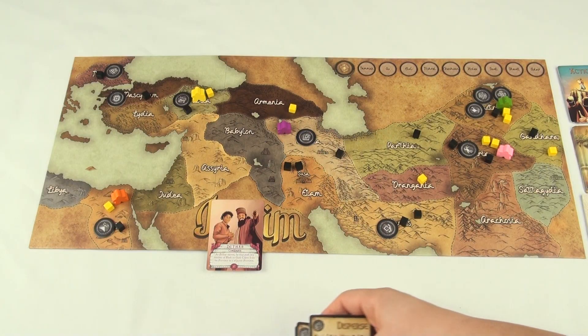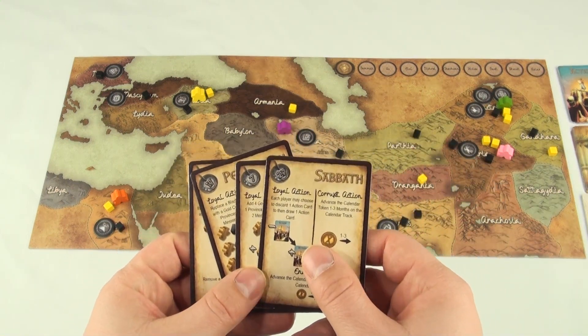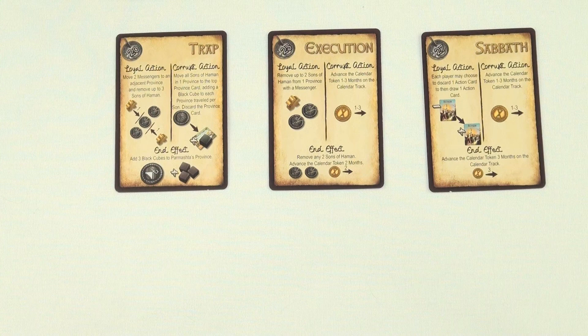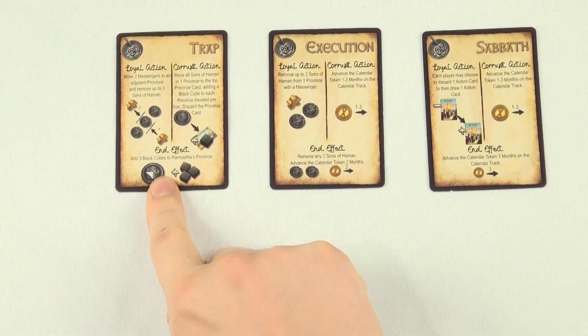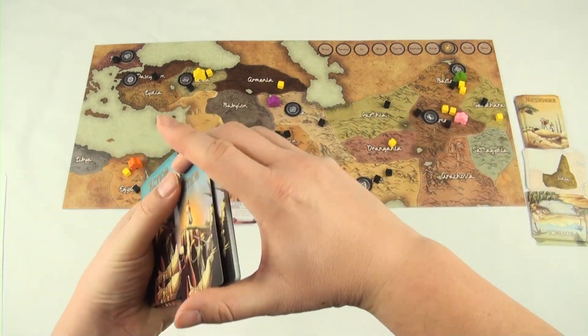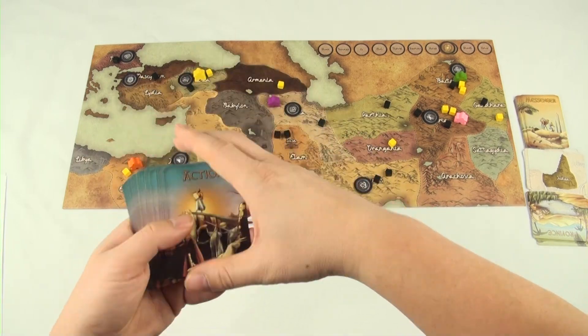Once both actions on all of the cards have been resolved, discard them. The players then choose another card from their hand and repeat the process until they each only have one card left. At that point, looking at an action card, you'll notice a section called the end effect, which is skipped until now. When the players lay down their last card, neither the loyal nor corrupt actions are played — only the end effect is resolved. If you can't follow the instructions, skip them. Once all players have played all their cards, the round ends. Shuffle all played action cards back into the deck, deal out cards as before, and start the next round.